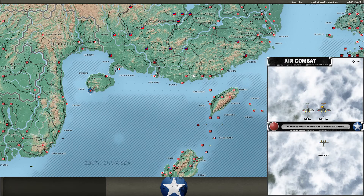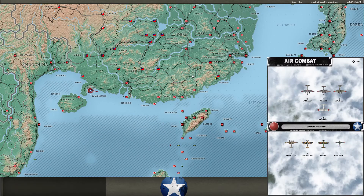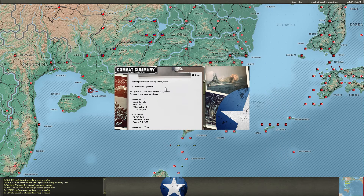Sweeping Sama again — we take out two fighters and lose one ourselves. A big raid coming in escorted by Zeros. We do get among the bombers but again we're just not able to do a lot of damage before they bomb — which has been pretty annoying. As a result we lose three of our planes, though we do take out about eight of theirs.